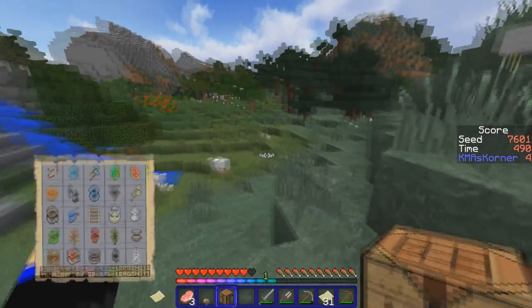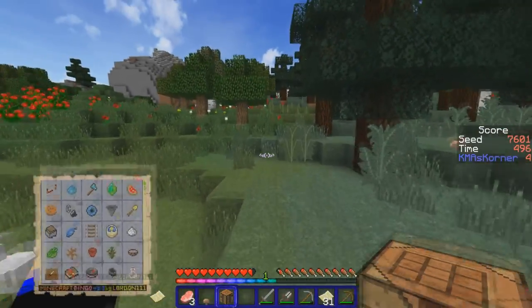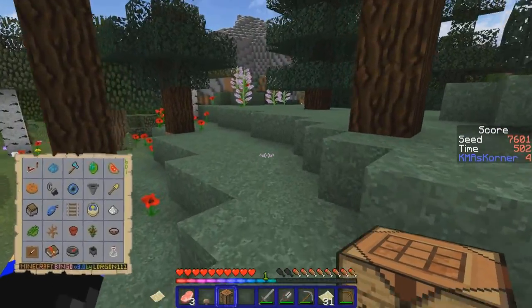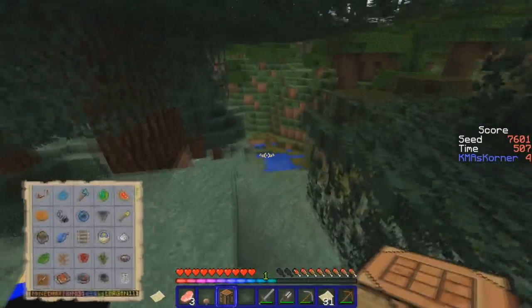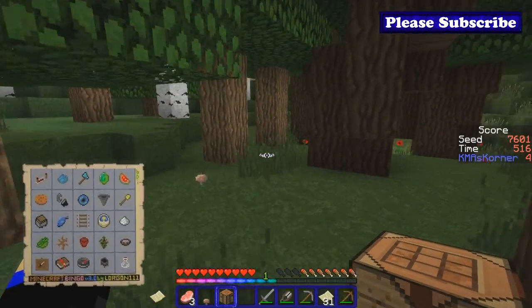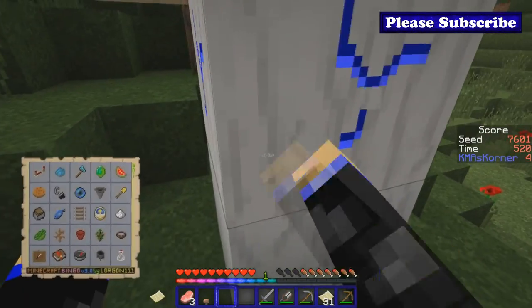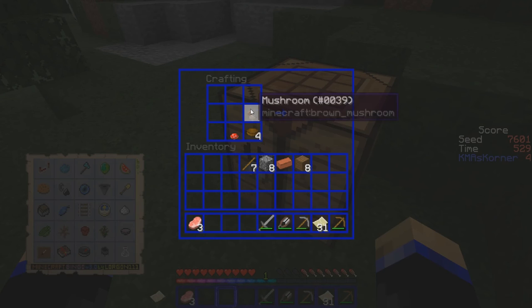My feet hurt so much when I land from higher spaces. Come on, red mushroom! Oh look at this — wait, we can probably find a red mushroom in this area. No — okay we're going to have to throw this down. Come on, red mushroom! We can go like this, and like this, and like this. I'll take this score!